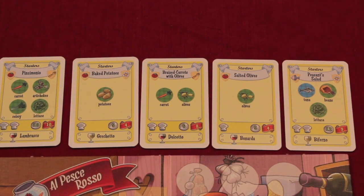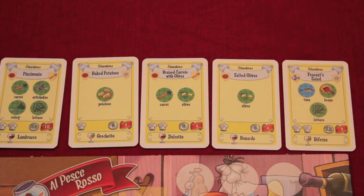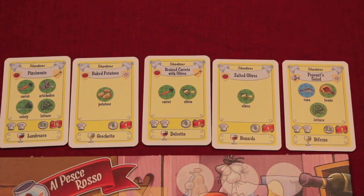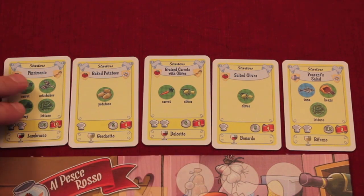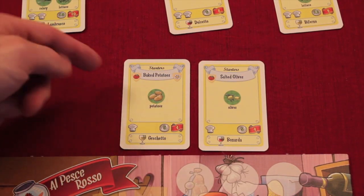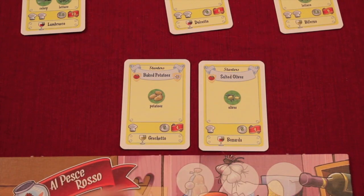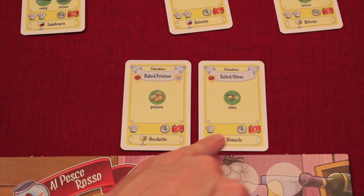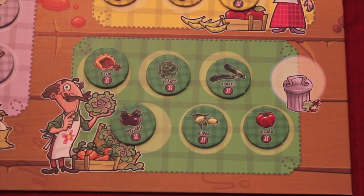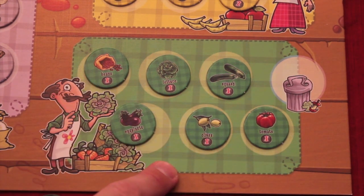Looking at these starter cards in detail, you can see at what chef level you need to be, corresponding with the number of hats on the card. Since I'm not a second or third level chef, I'm left with a choice of baked potatoes or salted olives — both single ingredient, worth five dollars and four points. I look at the vegetable market and see olives are already available but potatoes aren't, so I'll take the salted olives card.